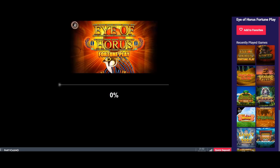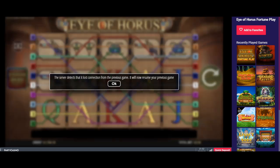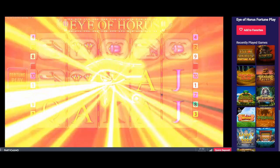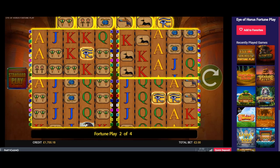Starting off with Earth Horus Fortune Play — never looked at it before. You're only going to see the bonus, but I'll put the start of the gameplay at the beginning of the video. I'm guessing I've got 12 spins — I had the choice to take the win or exchange it for 12 wins, and I exchanged it. I think I've got 12 games on here.